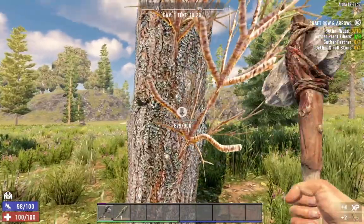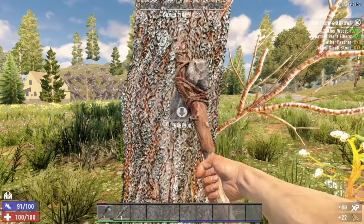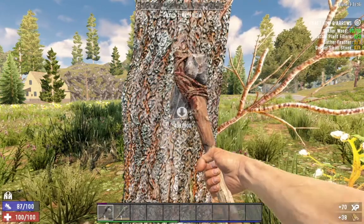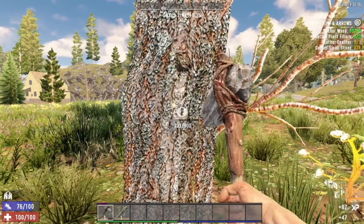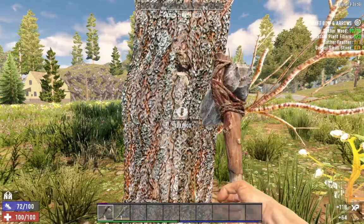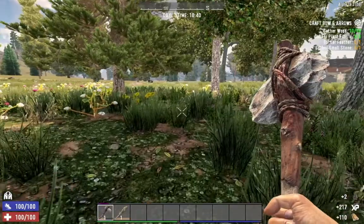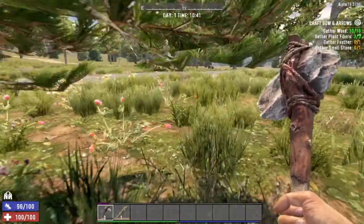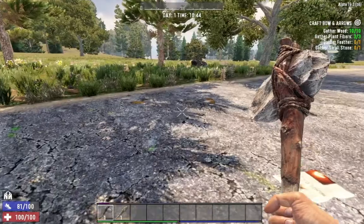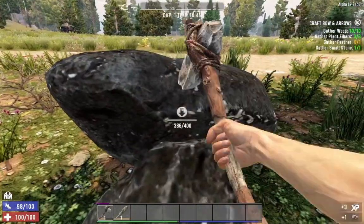I need some wood, so let me cut down this tree here and get plenty of it, because it's a decent resource to have in the beginning — you can use wood for just about everything, especially in the creation of items early on. You need plenty of wood. Now that I've got an axe I can just chip off enough stone that I need without going all over the place searching for it.